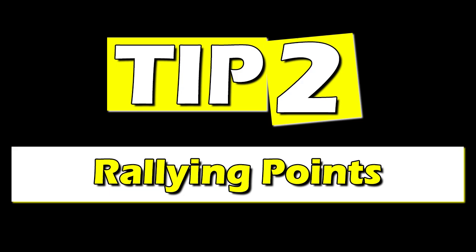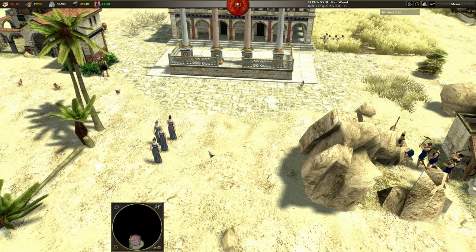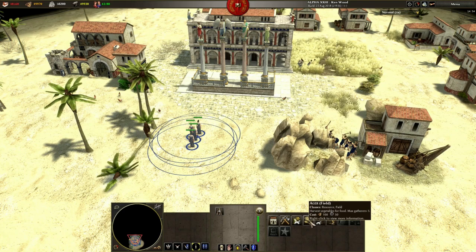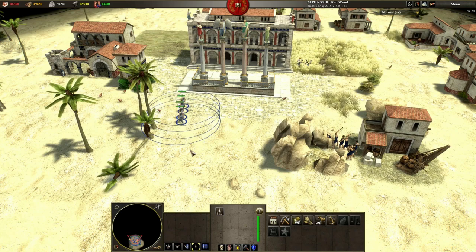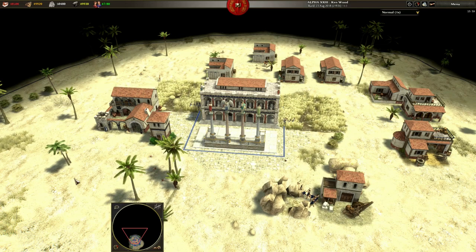Rallying Points. How often do you see this — a batch of freshly produced units being created and then standing idle? Besides your opponent, your own inefficiency is your biggest enemy in Zero AD, and the time taken to realise that you have idle units just standing there doing nothing, to select them and actually send them off to do something useful, is all wasted time that you cannot afford to lose. Rallying Points allow you to automate this process incredibly easily, saving you valuable seconds.